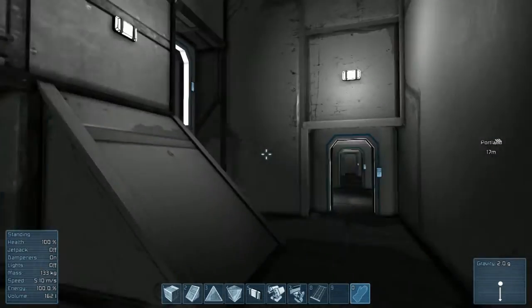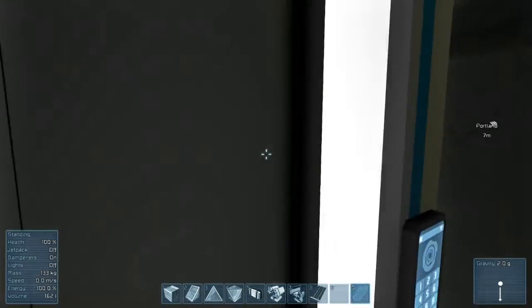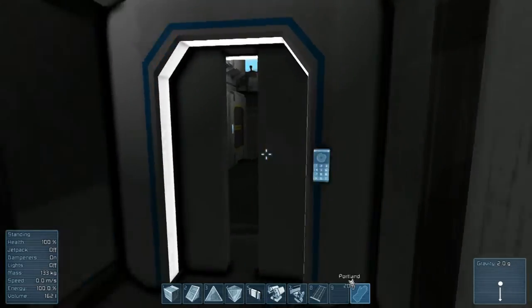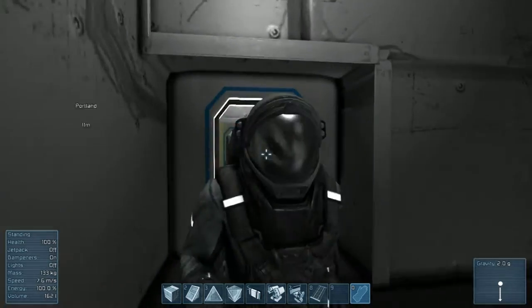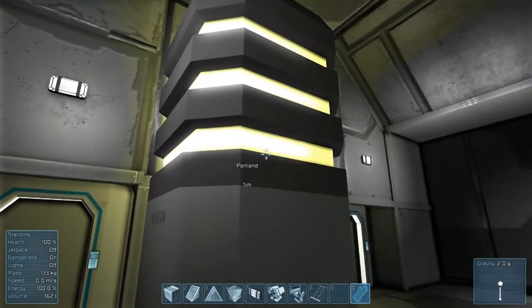Walking through the ship, it's mirrored on the other side. I like to make it symmetric - it's the same on the other side. If you walk out here, we have two beacons, one for SOS and one for the name.